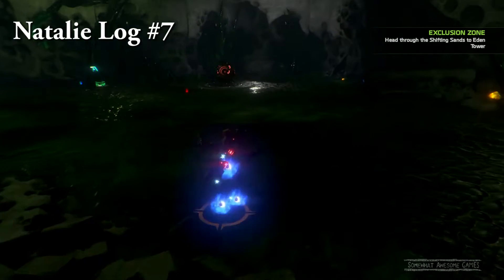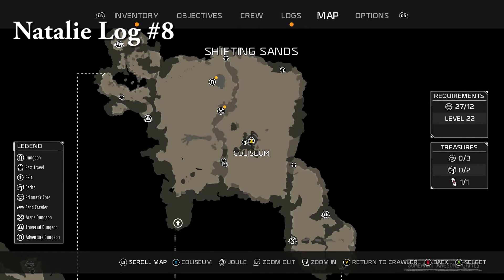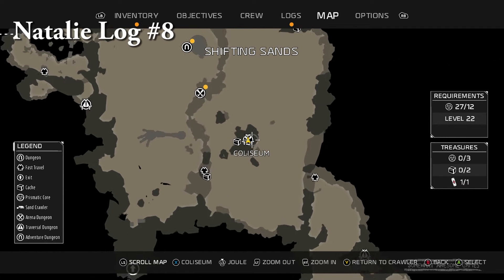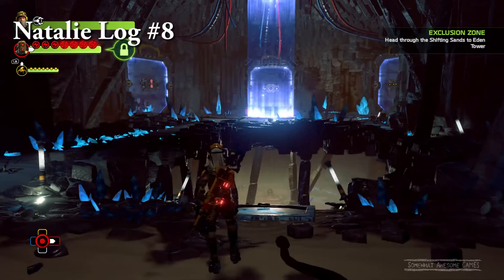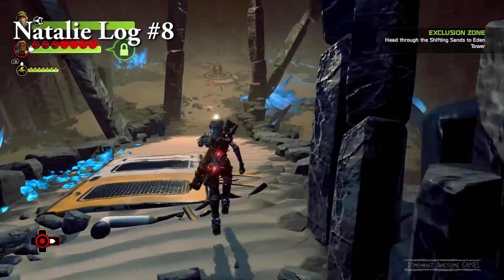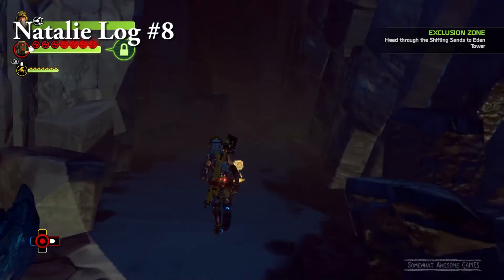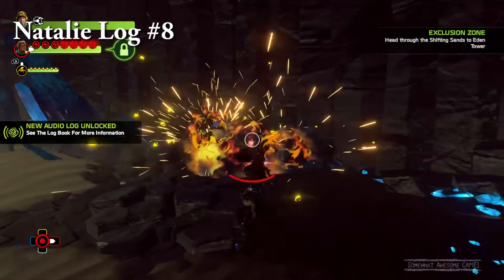Log number eight — the Coliseum. So you've got to go into the desert, climb up all the freaking spider rail things, go into the rewards room of the Coliseum. Beat the Coliseum — you don't have to do a good job, you just got to beat it. And there is log number eight. Dunzo, man. Dunzo.